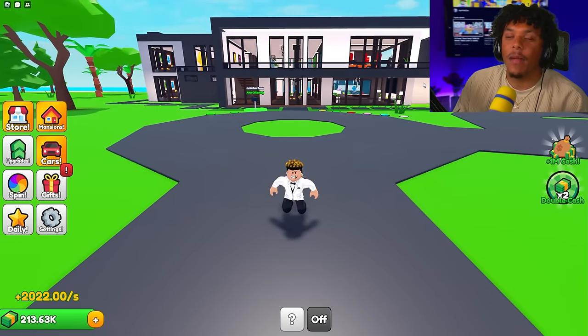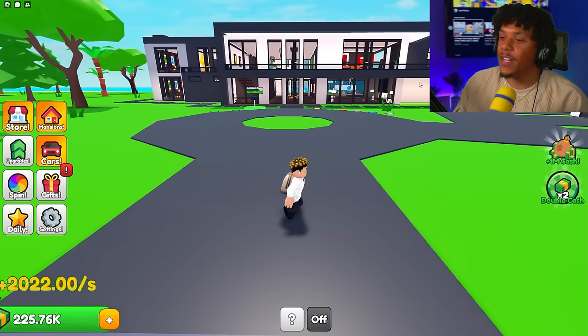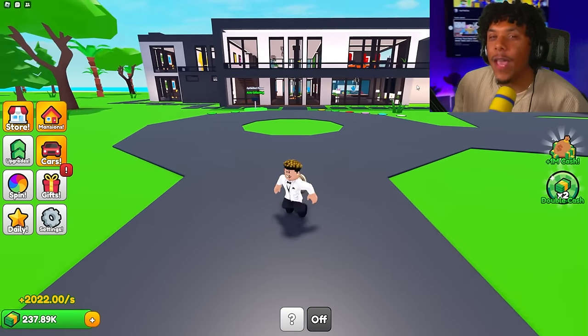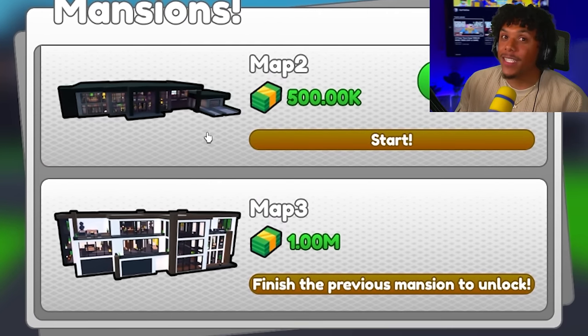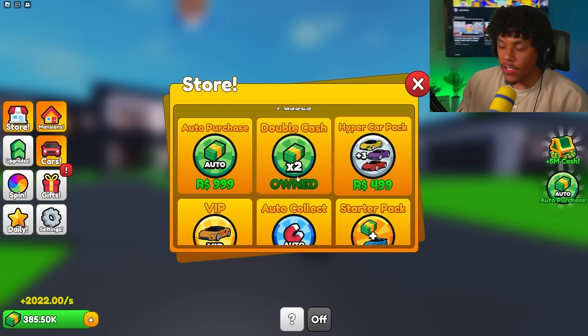Both offices are exactly the same and they just use the same three props over and over. But if they added more unique items, this would have been a seven and a half or even an eight. There are two more mansions and they all get better, so I already know it'll be even sicker each time. Let's go get the hyper car pack and the run boost.